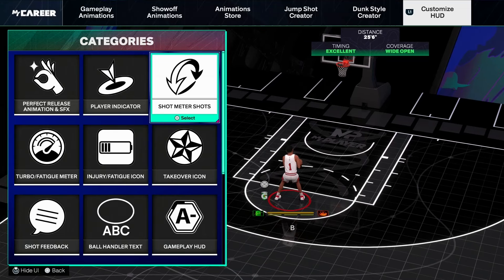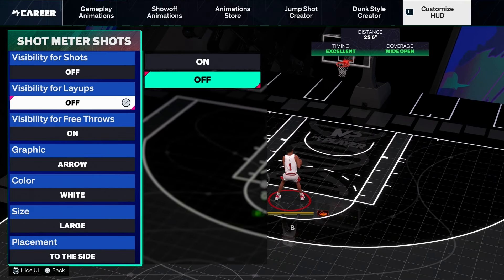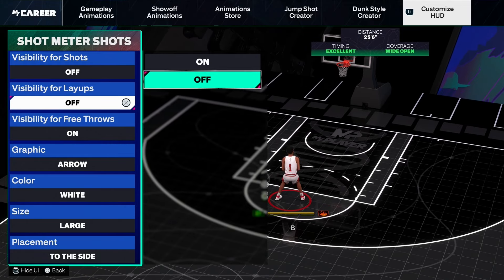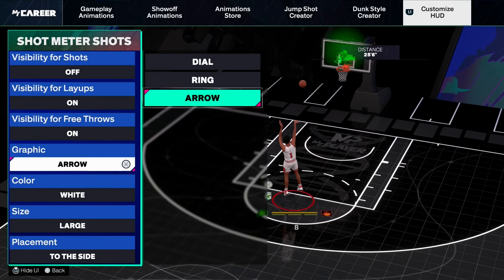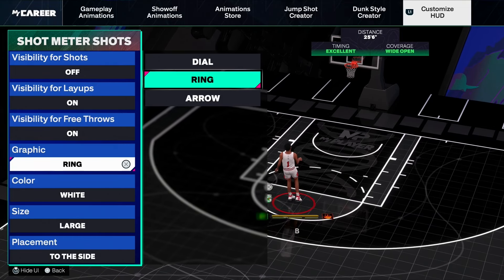In this video, I'm going to be showing you how to use the new layout meter and the different types of layouts you can do while using this meter. You don't need a high driving layout to use this new layout meter, but I will be using Kyrie Irving who has a 97 driving layout in the game. I'm also going to be showing you all the best settings to use, so make sure you drop a like and subscribe, but let's get straight into this.